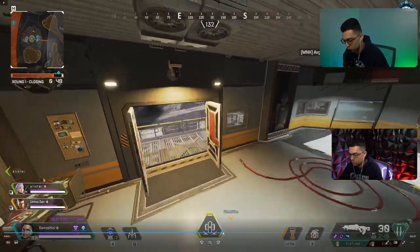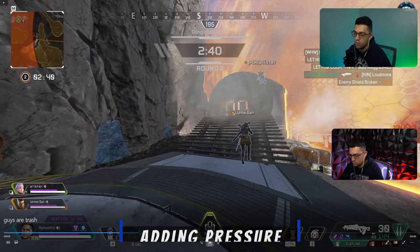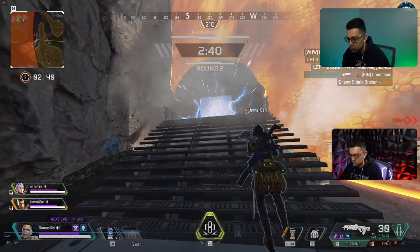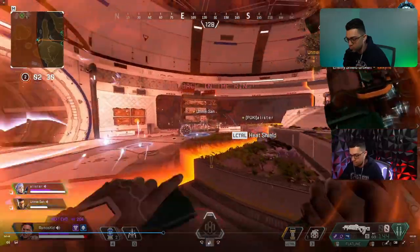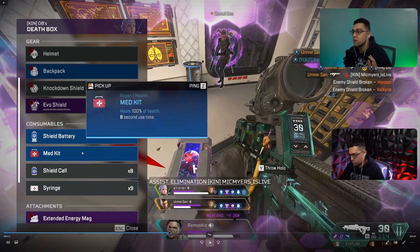Now let's talk about some other intricacies. In this clip, there was a team rotating into these buildings - we kind of cut them off. They got inside. I did manage to get a knock on the outside with the Flatline. The others are inside, so to add more pressure I ball in and use all of those. Mad Maggie is strictly about adding pressure and just not letting the enemy team get a chance to kind of regroup, even if it's for half a second. It's just constant pressure.